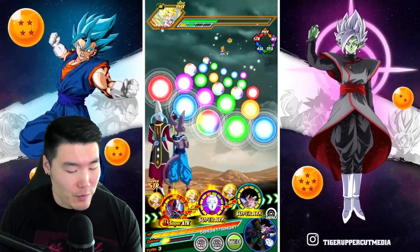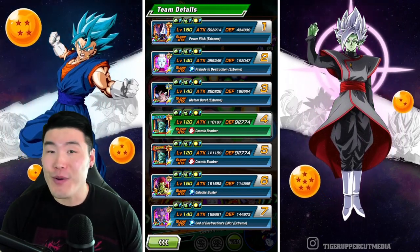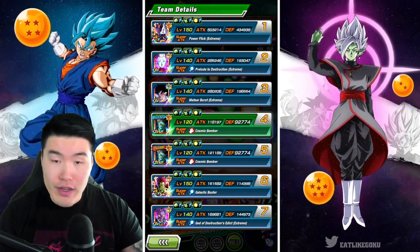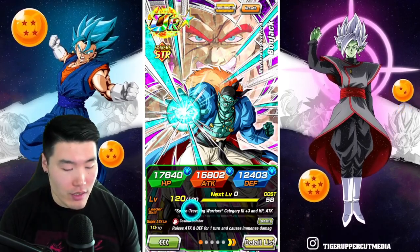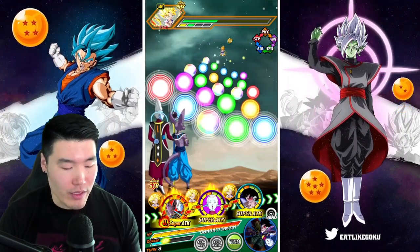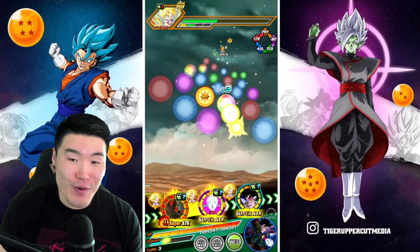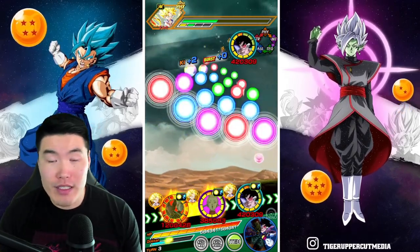Today though we're focusing on the Beerus and the Whis. The first attack stat might not be the most impressive, but it's about to get better. Our defense is up to 434k. Once again, two supports on rotation, so keep that in mind. One other thing I forgot to mention is that we're running double Bojack leads, which are 170% across the board for Space Traveling Warriors. The reason we're not running 200% leads is because Global currently does not have 200% leaders for the Beerus and Whis.